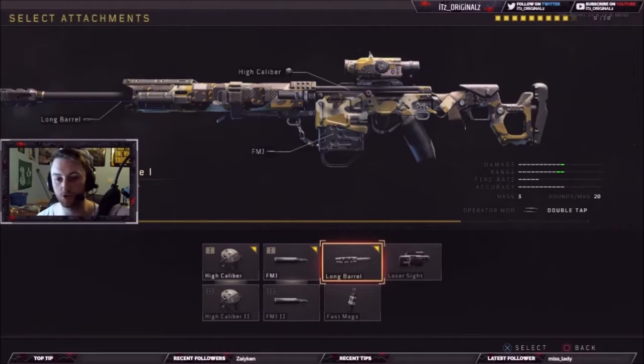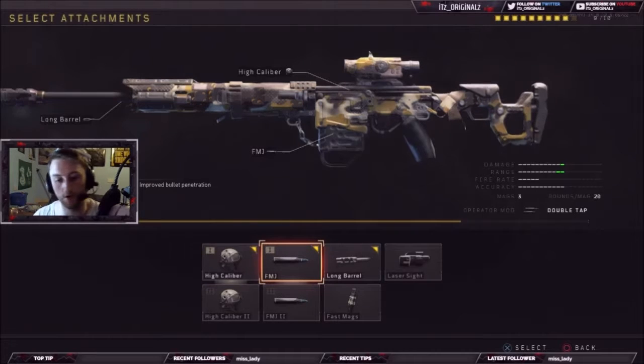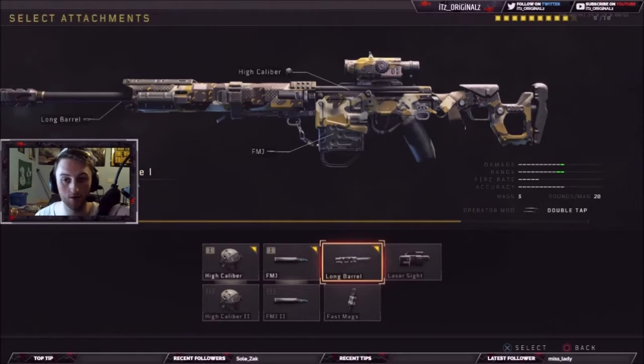I have long barrel on this just to give it more range — it increases damage at falloff range. So if people are at long distance, down long sights, you'll be shooting them and the damage won't drop off. It actually maintains or increases the damage at falloff range. So with damage from headshots, armor penetration, chest hits, and long barrel keeping the damage consistent — it's really good.